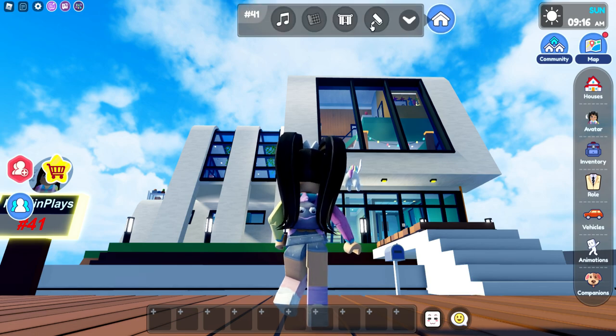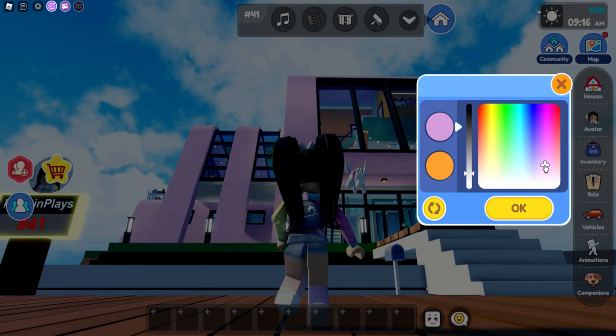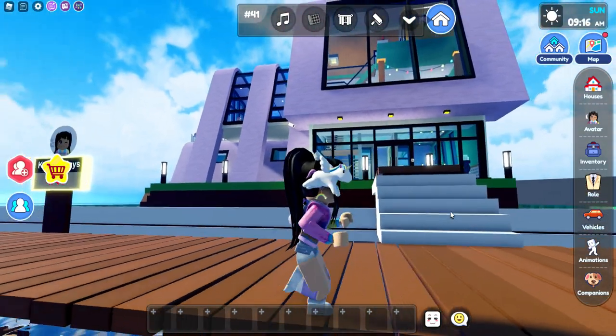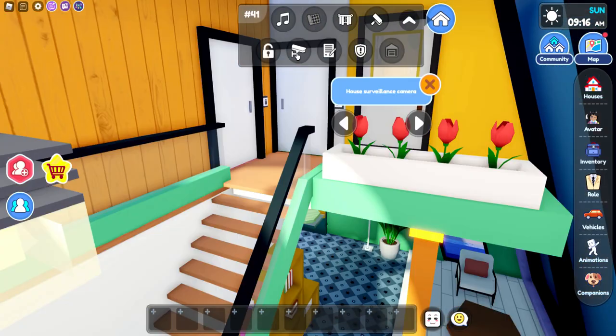Can we change the color? It's white and orange. Let's do lavender and white. Ooh, that looks cool. And let's check out quickly some security footage — very cool.